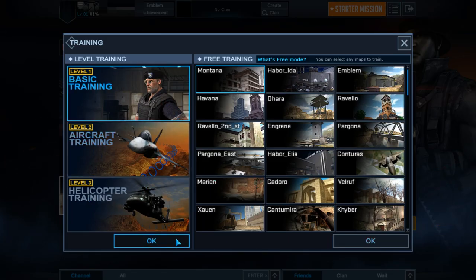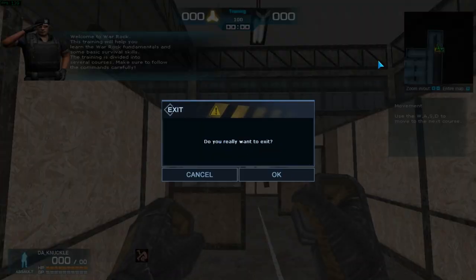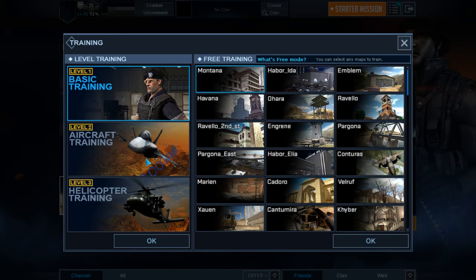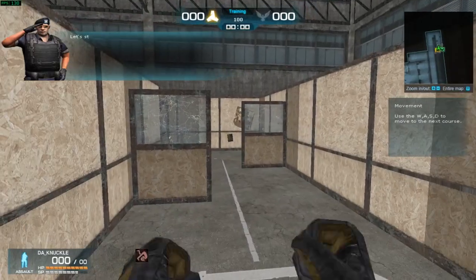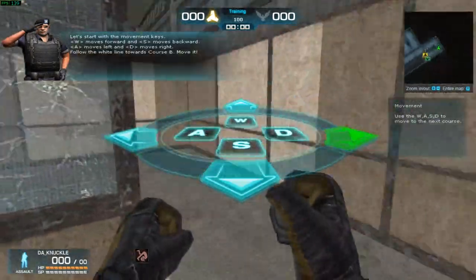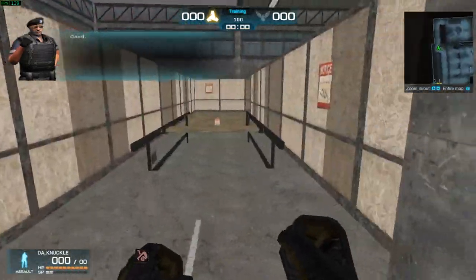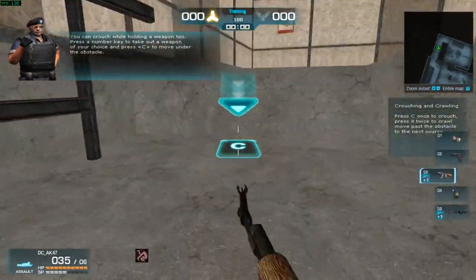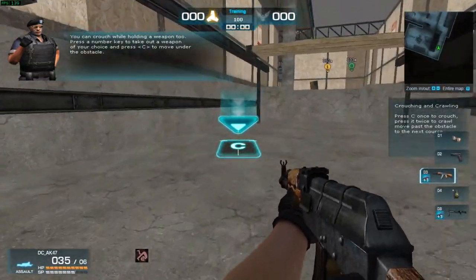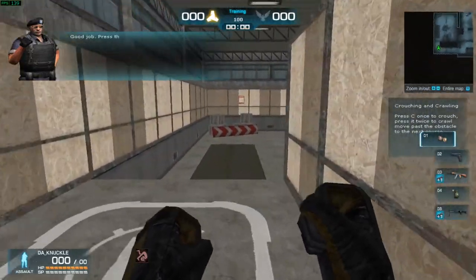Let's check out the training mode. Welcome to Warwick — this training mode will help you. Hell yeah, let's go. W-A-S-D — that's lit. Hell yeah. Jump. You can only prone with a weapon. You can crouch holding a weapon. Press number to take out your choice. Press C to move under cover. Yeah, you can only prone with a weapon — stupid game.